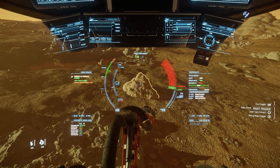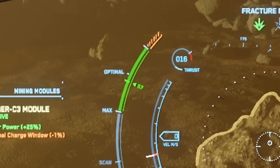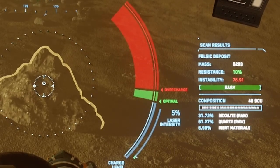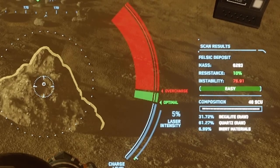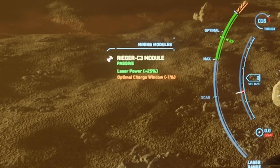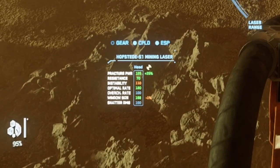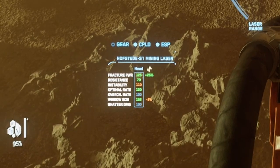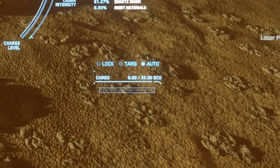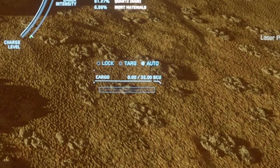In the center of the mining UI, you'll see two bars. The left bar reflects distance from the rock, with a dash indicating optimal distance and a hazard zone that grows if you overcharge. The right side is the charge window, split into three segments: the white heat-up zone, the green optimal zone, and the red overcharge zone. On the far left is the mining module section showing all active and passive modules. On the bottom left is the laser itself with final stat numbers after all effects. The bottom right shows your cargo capacity, up to 32 SCU or your ship's maximum.